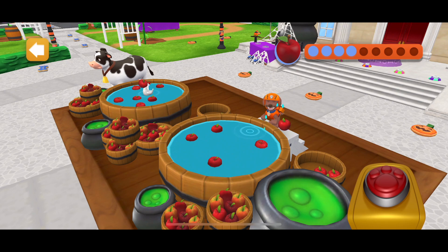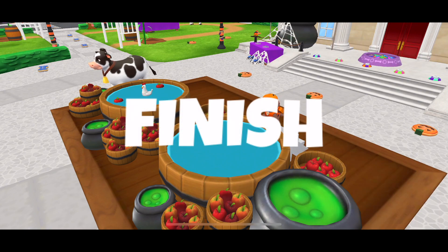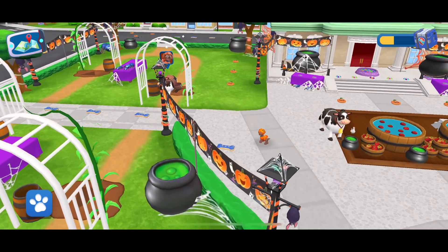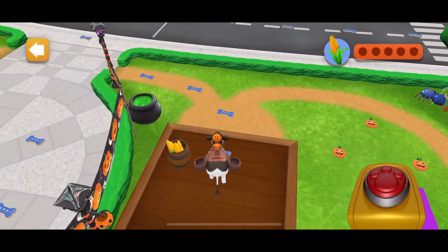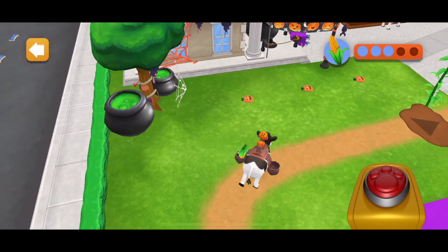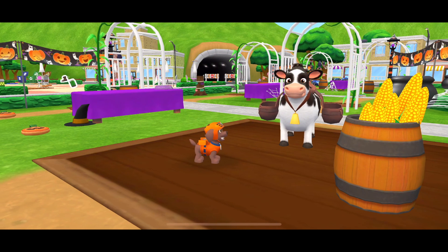Amazing! Nice! Finish! Water the flowers with Marshall and watch them grow! Tap the button when you're underneath the corn cobs to catch them! Neat! Wow! Cool! Nice! Neat! Way to go, pup!